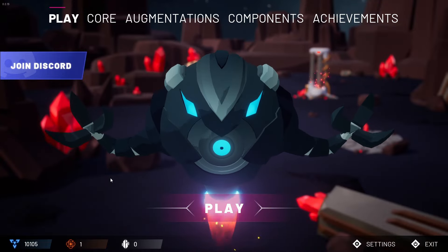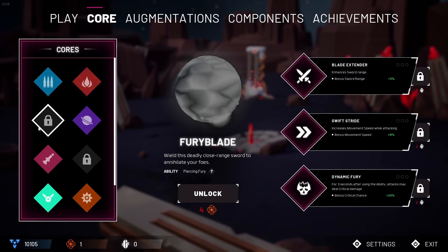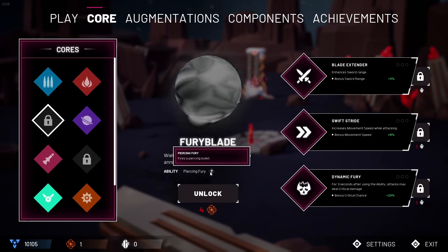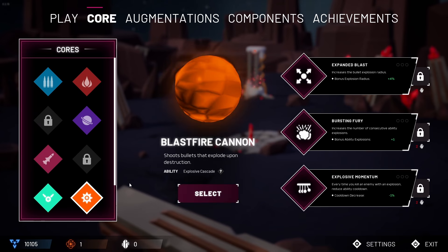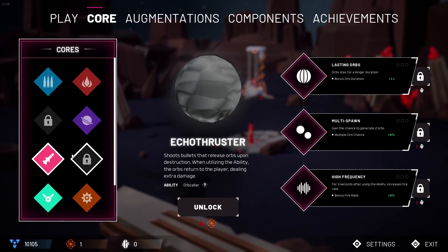Hello survivors and welcome to another video. Today we are back in Core Devourer — it has been released into early access and a good amount of things have changed. We've got achievements now, there's components, new cores, ways to unlock them. The Fury Blade has changed, and we've got something called a Drone Deployer which is brand new, plus the Blast Fire Cannon and Echo Thruster.